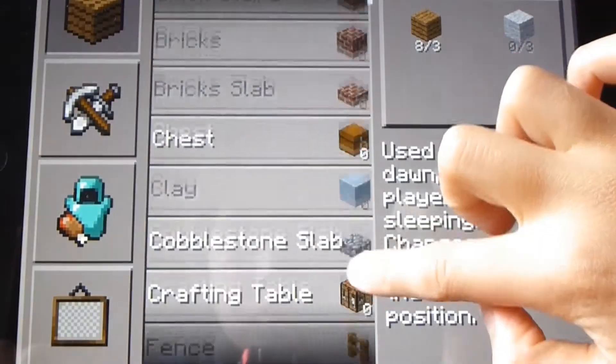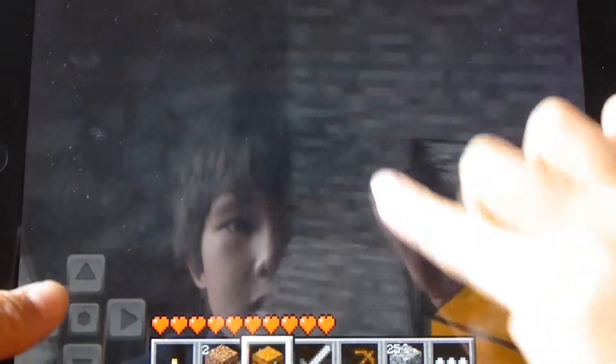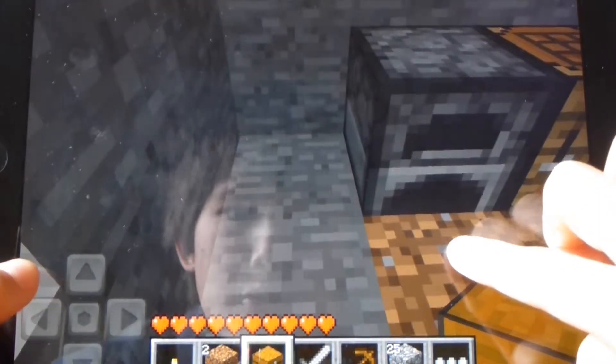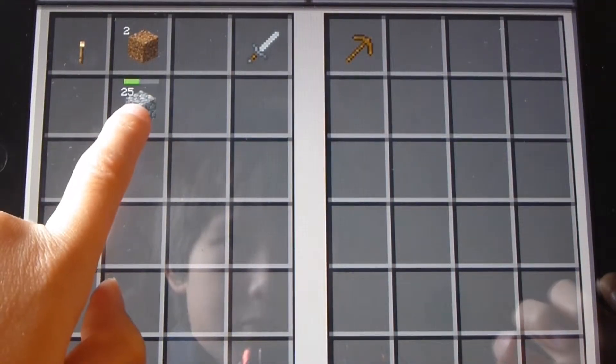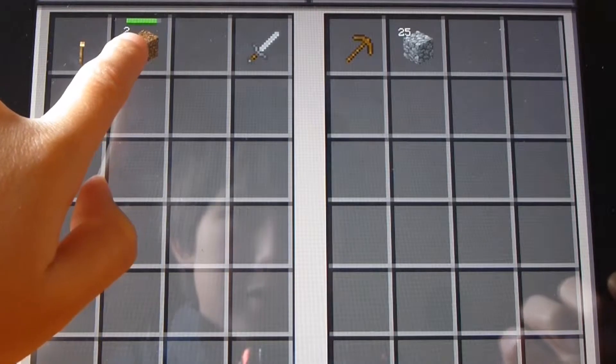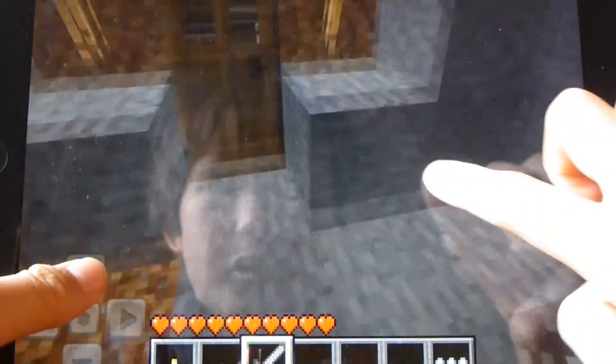Probably what I'd want to do is craft a chest before I go out, because if you die and respawn you will lose all your stuff. Just click on your chest and you can click on your stuff that you want to move. At the moment I'm only carrying a sword and a torch.